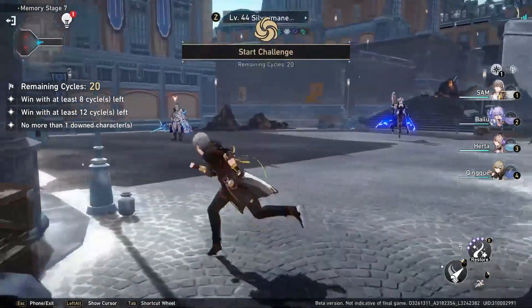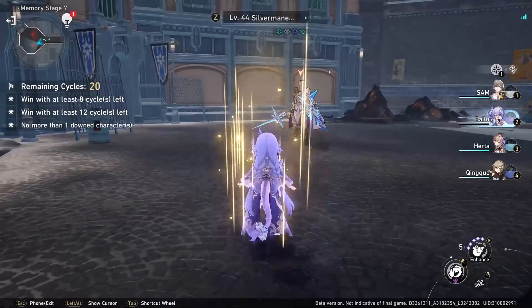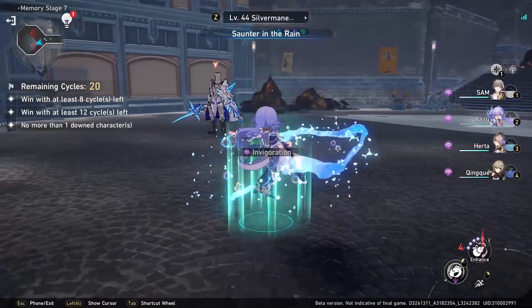What's up guys? Welcome back to another video. Today we're going to talk about Weakness Break — more specifically, inflicting Weakness Break with each element and the effect that each element has.